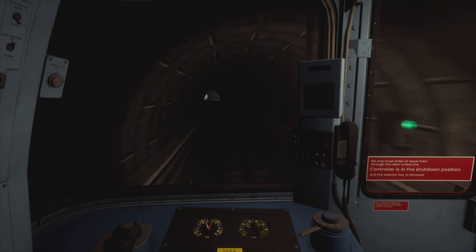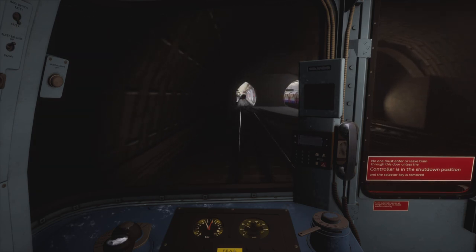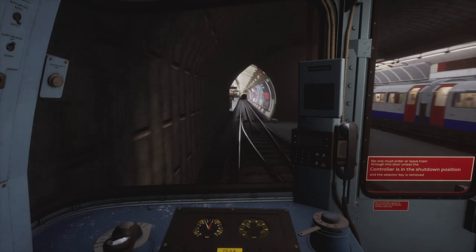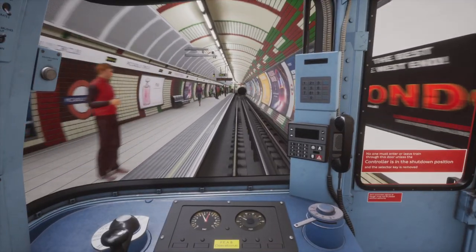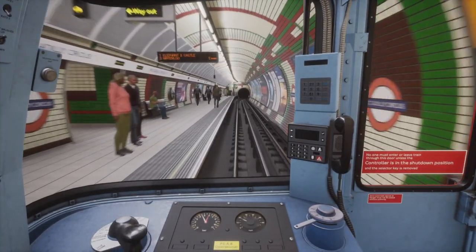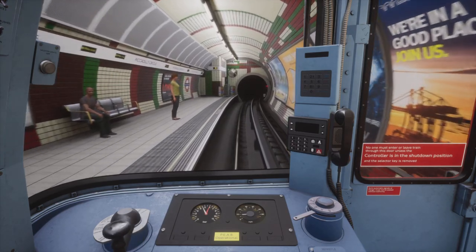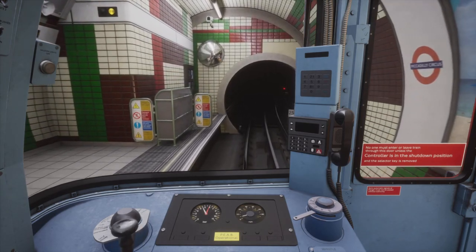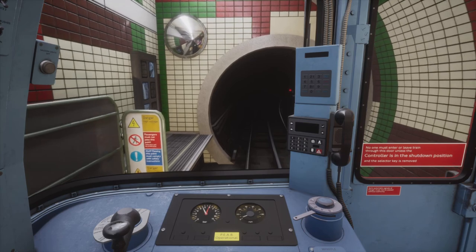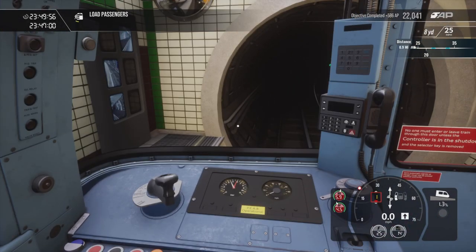Entering this left-hand bend I'm immediately selecting brake step one again to bring us down to 20 miles an hour. The 20 mile an hour speed limit commences at the end of this left-hand bend as we approach Piccadilly Circus station. Piccadilly Circus is very unique because it has that open section at the northern end of the station. The platforms are actually on an east-to-west axis.